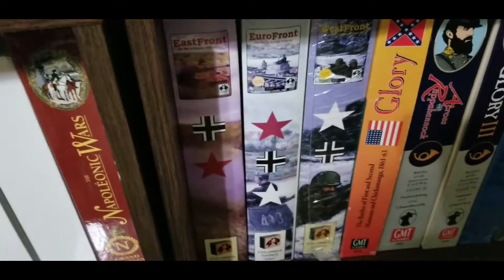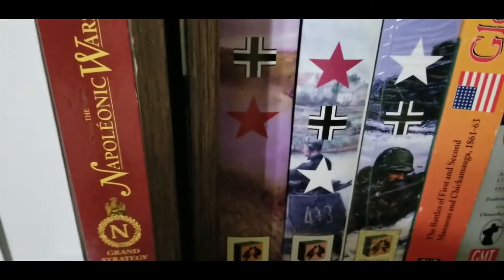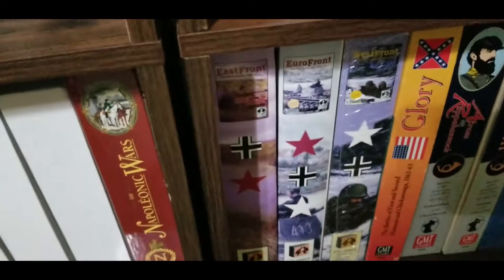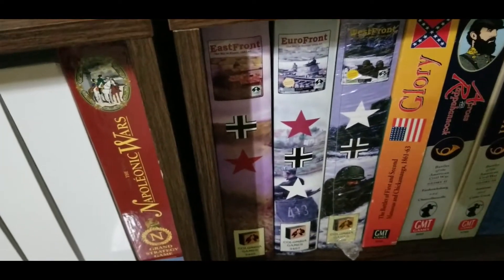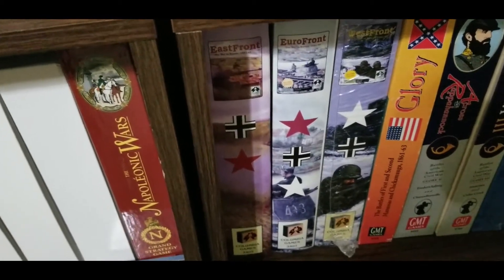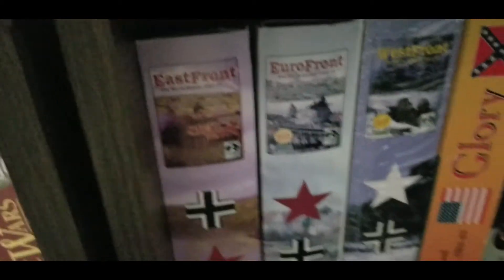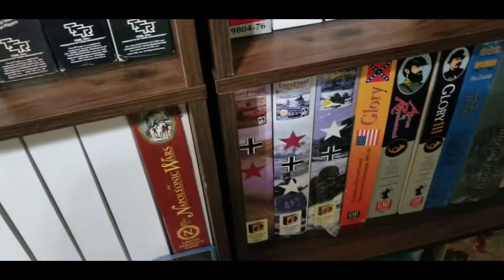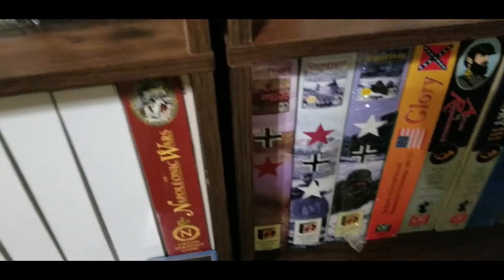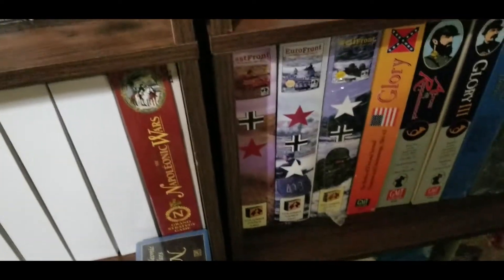The game on the left is called Eurofront. I picked that up in a store because it was the only war game they had - one of those stores selling mostly D&D and Magic the Gathering. I don't think they realized what they had. I think I paid $29 for it. What Eurofront does is allow you to merge the other two games, East Front and West Front, which I got on eBay - I think I paid about a hundred bucks for one of them. They were in shrink wrap and they're block games, the only block games I own, but I'm really interested in trying them.